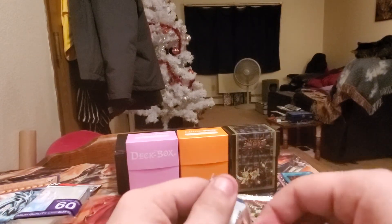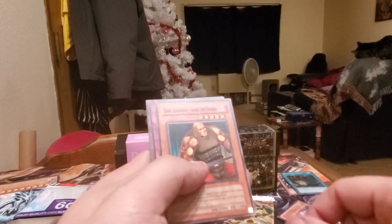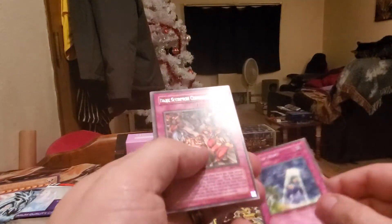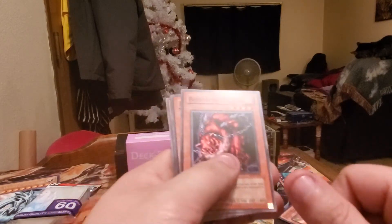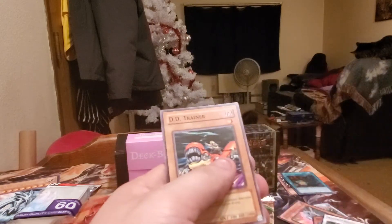Let's go ahead and open up Dark Crisis. A Deal with the Dark Lure, Asana Robber, Dark Scorpion Gorg the Strong, Ray of Hope, Dark Scorpion Combination, Pandemonium Watch Bear, Kildo, Precious Cards from Beyond, and DD Trainer.